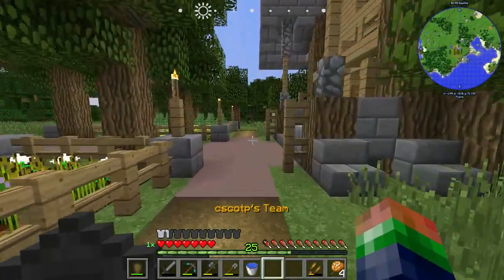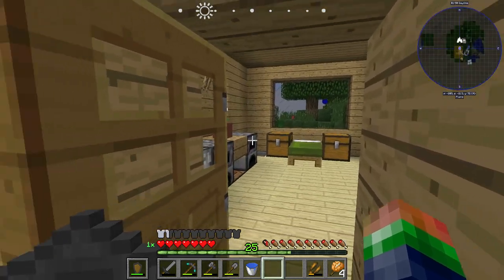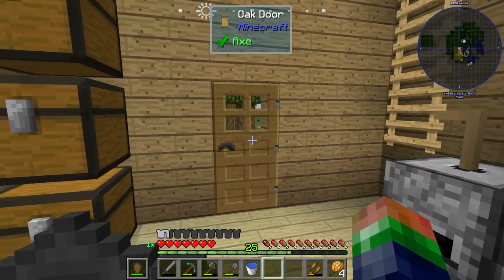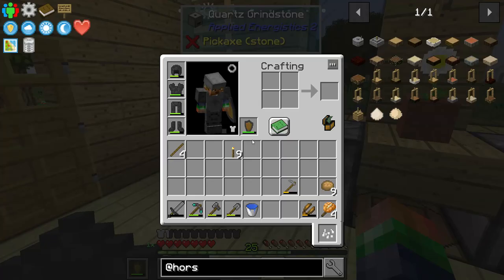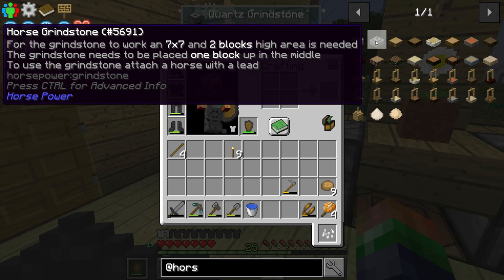Hello and welcome back, my name's C. Scott and today we are back playing Mech and Magic. As I promised yesterday we're going to start some power - I know, but give me a bit here. I've been cranking on this quartz grindstone and I'm getting pretty tired of it, so I looked through the mod and we got this mod called HorsePower. We're going to try that real quick, and then we'll get into the real power production.